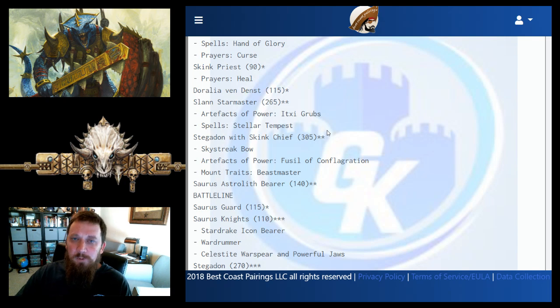She can also shoot endless spells to dispel them, which is relevant with a lot of endless spells around right now — especially Purple Sun. Not a bad piece for 115 points. The Slan Starmaster is the core of any Seraphon list, giving extra command points, board-wide unbinds, and is a powerful caster in its own right.